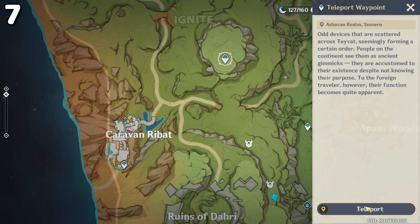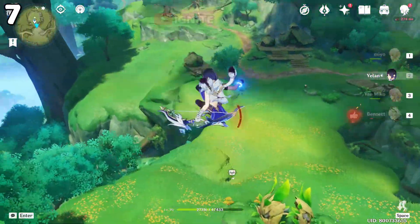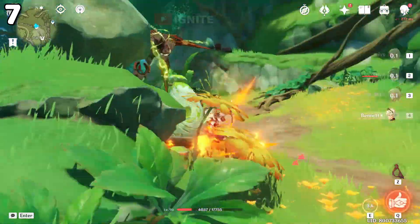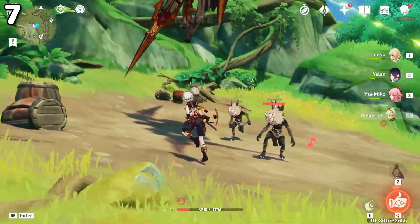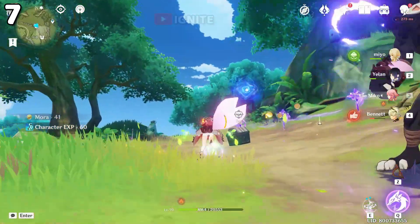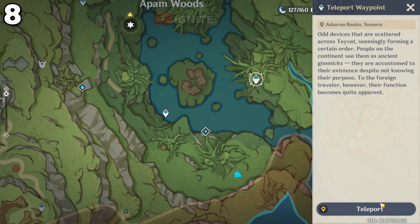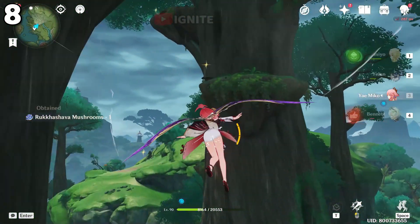For the seventh location you have to come to this waypoint and glide down. For the eighth location you have to come to this waypoint, look to the right, and glide to the right side.